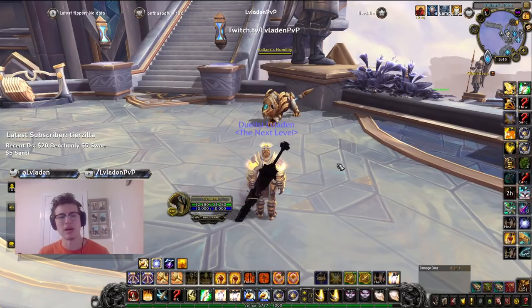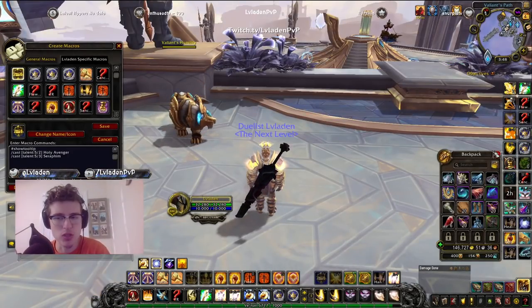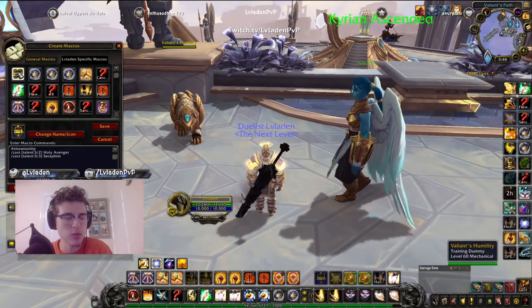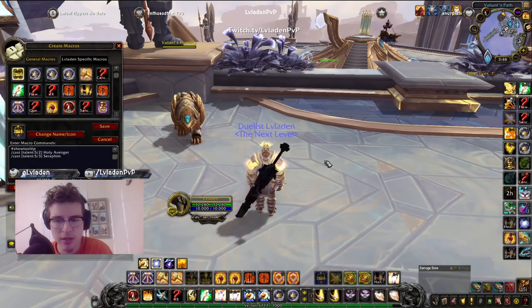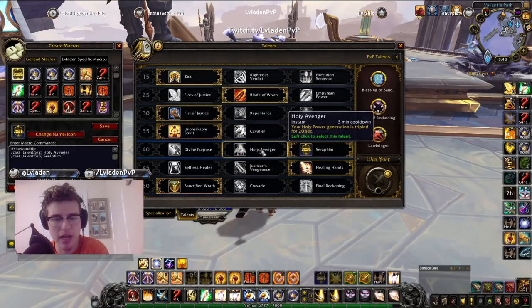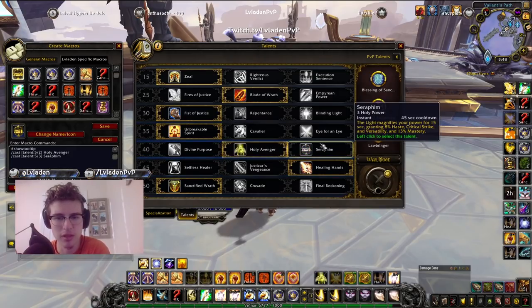Now let's get into the macros. I've had several videos where I put macros in the description, so feel free to skip ahead if you've seen them. The first macro is my Holy Avenger and Seraphim macro, bound to V. What this does is let me swap between Holy Avenger and Seraphim without dragging buttons to my bars — since I use the same keybind for both, it just changes automatically.